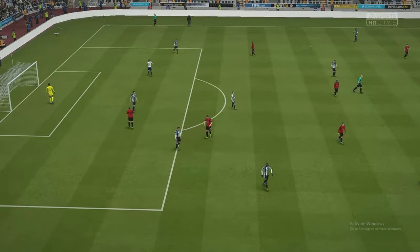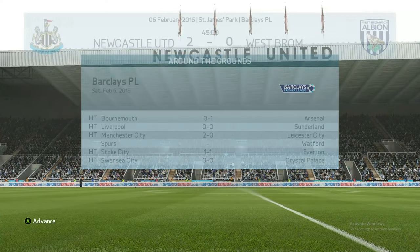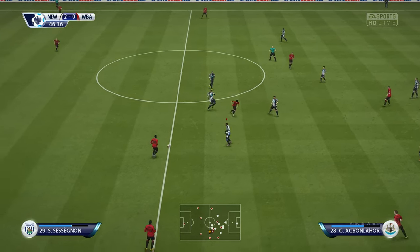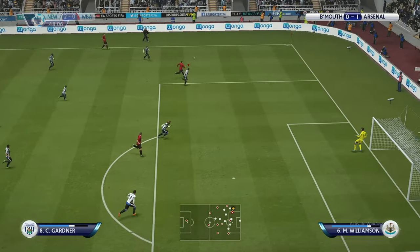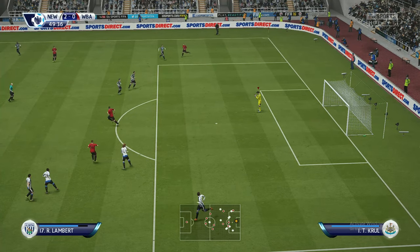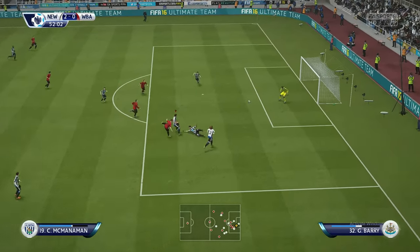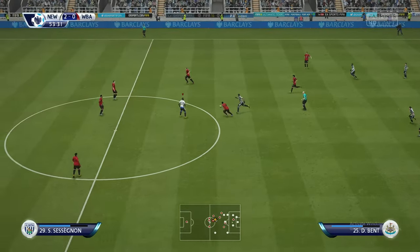Half time at St James's Park — 2-0 to Newcastle. Into the second half — a red card for West Brom, down to 10 men, 47 minutes away. Good take by the goalkeeper but no pressure on him. Great save and Coluccini tidily done by Newcastle — risky there from Darren Bent. Already scored, along with Agbonlahor — Newcastle two goals up.